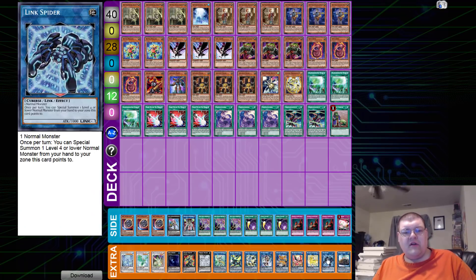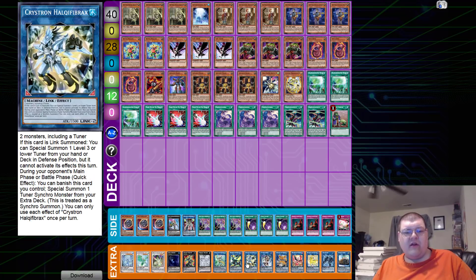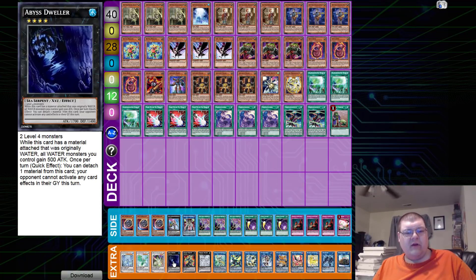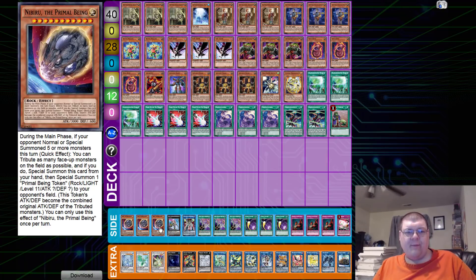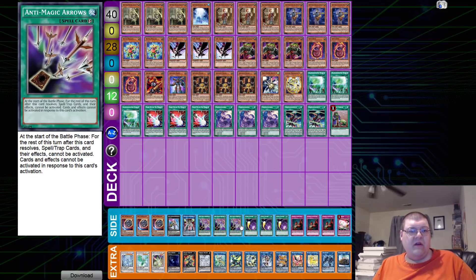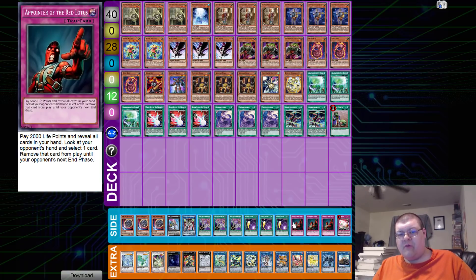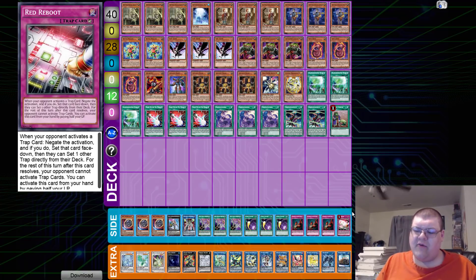Extra deck: one Unicure, one Link Spider, one Unicorn, one Phoenix, one Cerberus, one IP Masquerana, one Holly Fibrex, one Borreload Sword, one Apollousa, one Tornado Dragon, one Gallant Granite, one Abyss Dweller, one Herald of the Arclight, one Repite, and one Dragite. Side deck: triple copies of Nibiru, one Castelio, one Trisbena, triple copies of Anti-Magic Arrows, triple copies of Cosmic Cyclone, triple copies of Appointer of the Red Lotus, and one Red Reboot, wrapping up Andrew Dudeson's list. This Red Reboot — I remember when people were talking about the beginning of the format saying you would never play this, we don't need going-second outs. But it's a very good card and it's definitely carrying out here.